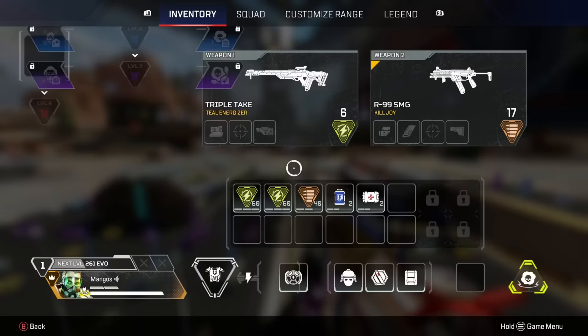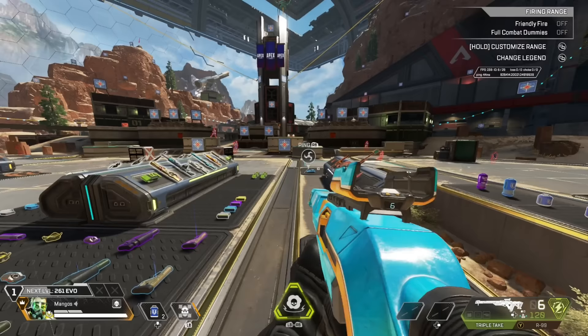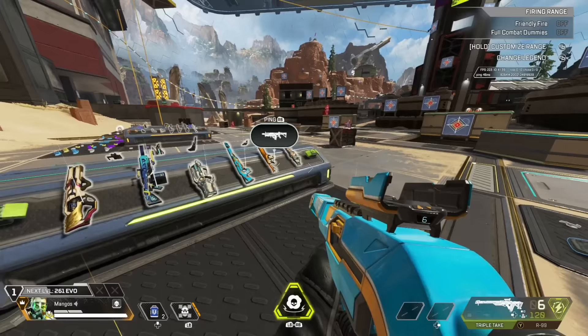180 will be the highest I'll go with the Triple Take because, keep in mind, it's a single-fire gun — that's 180 shots, which is a ton. I don't need that much. I'll probably get a kill before I ever extend even half that ammo, so I can just find more ammo if needed. Running out of 180 energy rounds before a kill is really a farfetched scenario.